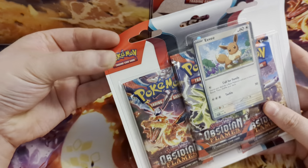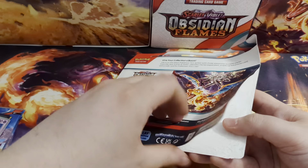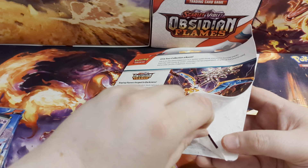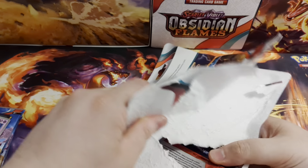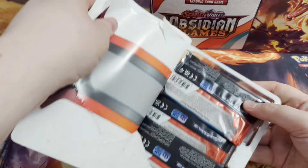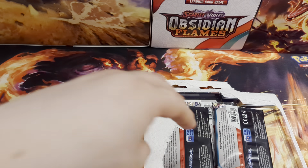And also, obviously, in the ETB, we had a look through the player's guide, showed you all the cards that you can get from Obsidian Flames. And that's always the best place to start when there's a new set out. I find the player's guide shows you all the good cards. And it also gives you a nice handy checklist to tick them off if you are that way inclined - go through and tick off the whole list. Good for the kids to look at and see which cards they really want from the set.